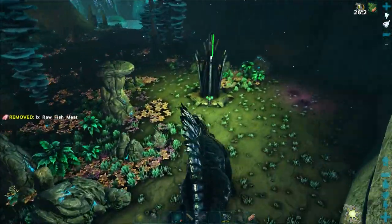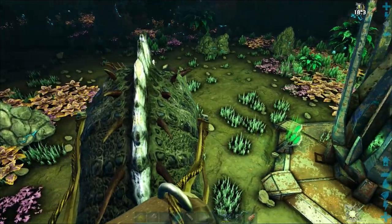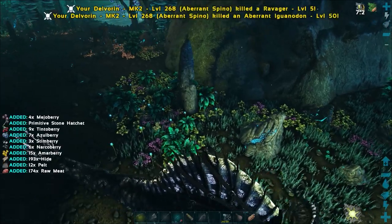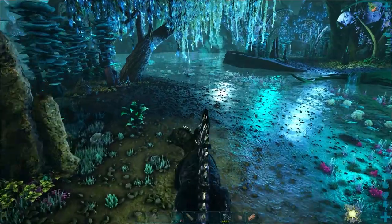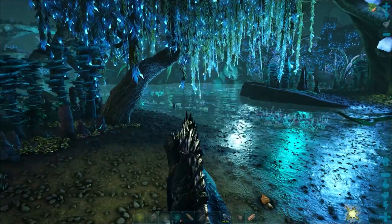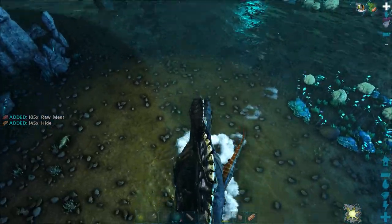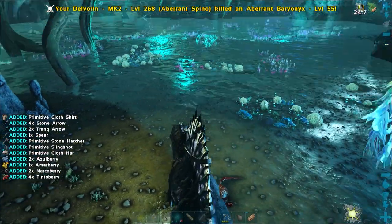I don't just kill the Baryonyx - we kill everything, including the fish. Hopefully that just encourages higher levels to eventually spawn. This is Ark. I love the Spino - just trod on that Ravager there. We'll just keep on killing everything we come across. Level 65 - not having much luck. I'm really not going to settle for anything less than a level 100.